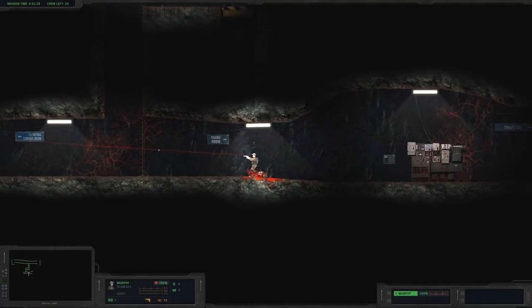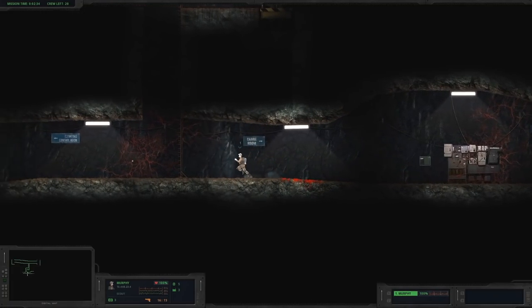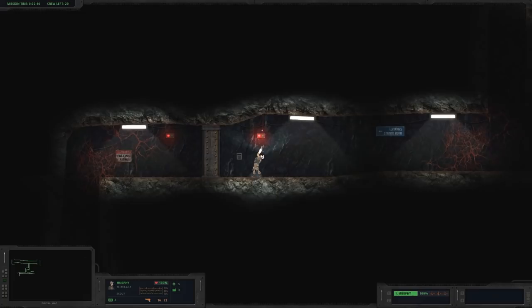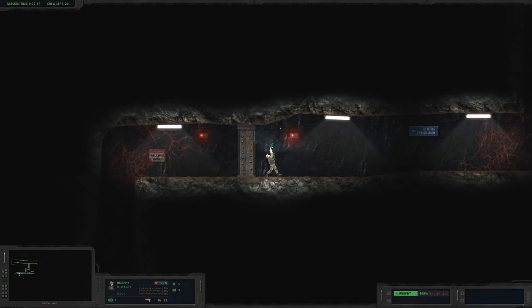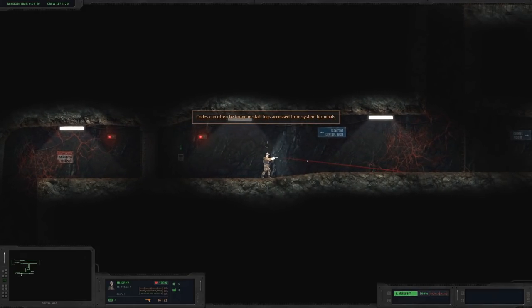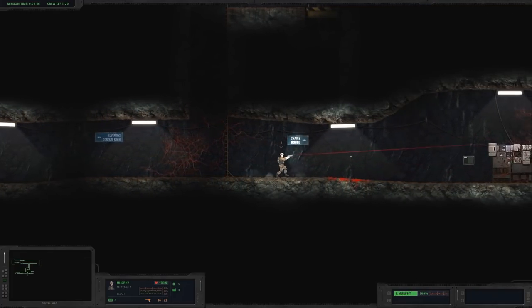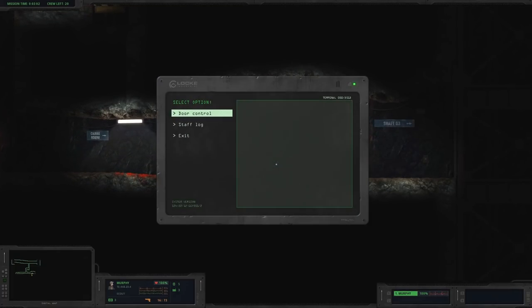Where are we going? Crane room and elevator control room. Let's go here first since that's what it told us to do. Elevator control room — got a red button, red light, and a panel. That's a door. Let me guess — we need a code. It's locked. Codes can often be found in staff logs accessed from system terminals. There's a system terminal right there — yes, now we're talking. Got a little control panel. Door control — access is locked.